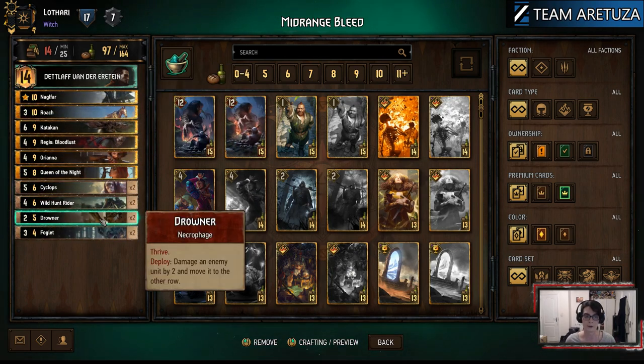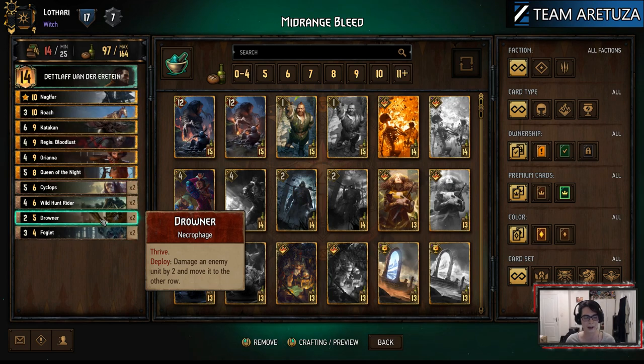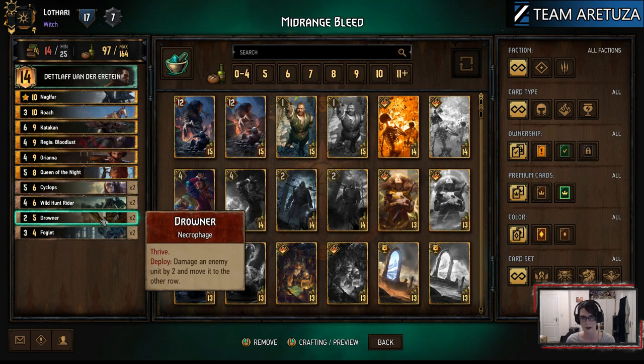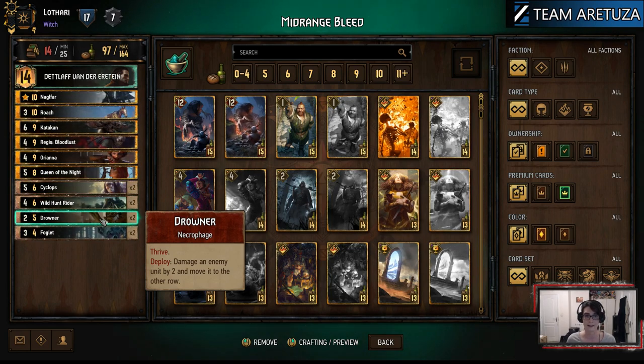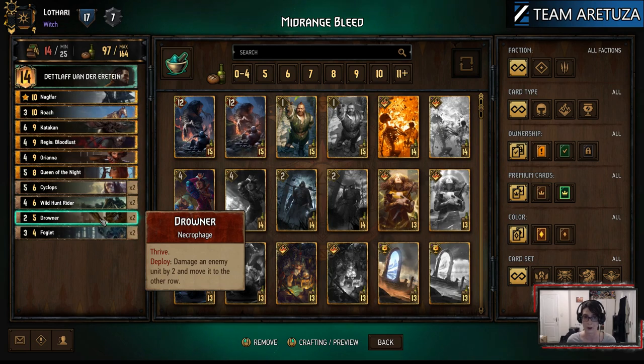Finally we also include Drowner — not so much for the Thrive as seen in giants lists, but because of the deploy ability. Doing two points of damage in itself is not that great, but combining it with Detlaf again, you can trade up to a four-point engine early on in the game. You also have the movement, which is not to be understated. There are a lot of decks out there with row-locked units — Elven Swordmaster, Magne Division. If you can move them onto a row where they are not gaining as much value, that's just an additional bonus.